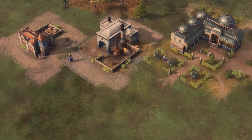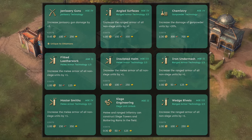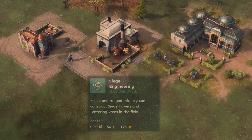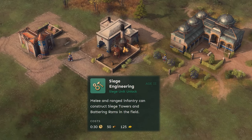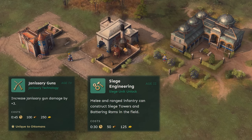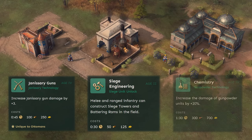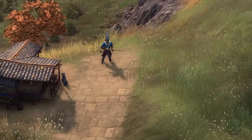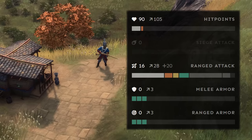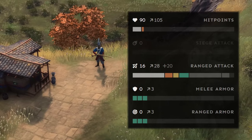Apart from the direct unit upgrade, here's a comprehensive list of all further upgrades you can pick up for the Janissaries. Of course, you can pick up Siege Engineering and all other generic blacksmith upgrades, but you can also pick up the unique technology from the archer range — Janissary Guns — for an extra +3 damage, and the typical Chemistry technology from the university for a further 5 extra damage. Fully upgraded Janissaries have an HP of 105, can deal 28 damage per shot, and have 3 armor of both types through the blacksmith upgrades.